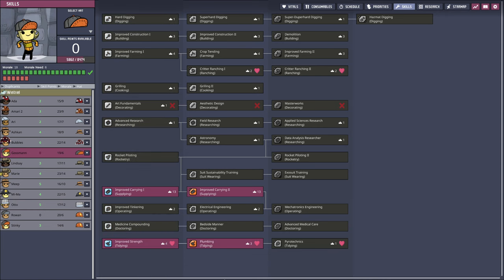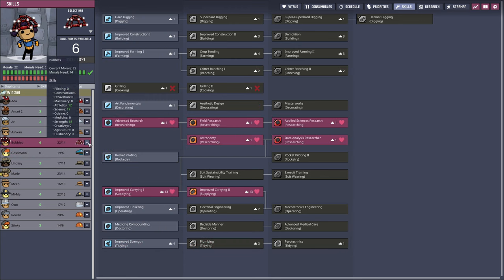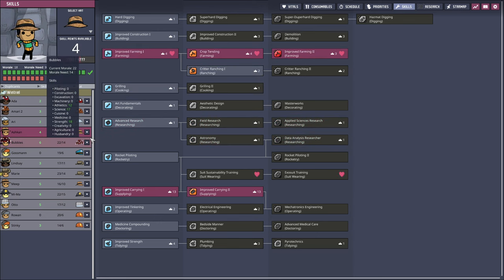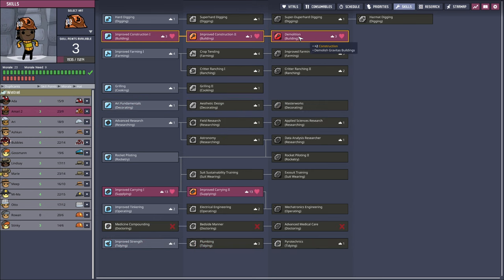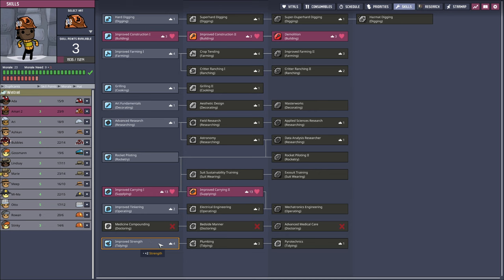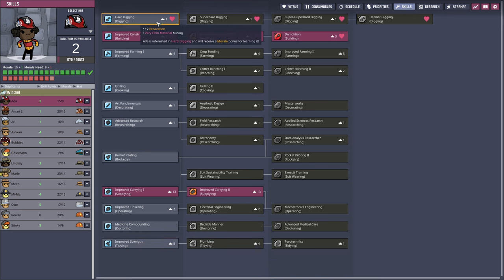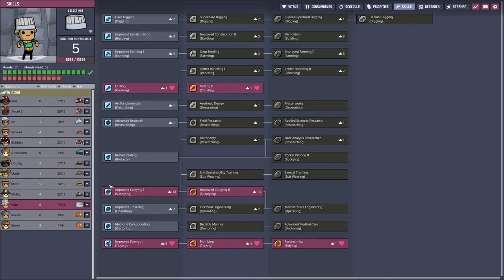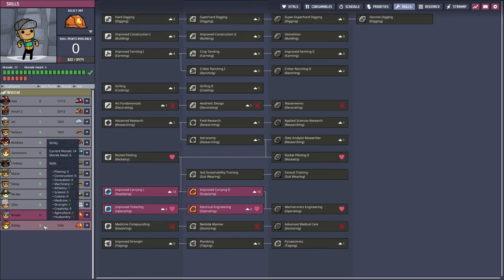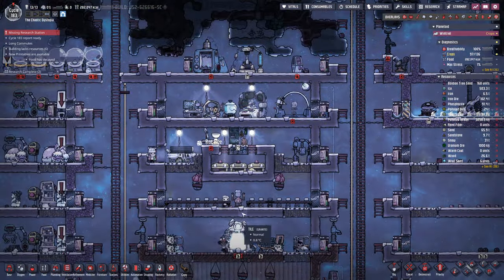Did I not say tidying and plumbing? Yeah, you know what, we're gonna make you the plumber, so you're gonna get a new hat. You're the researcher, you're good to go. Farmer, you're good to go. Ari, you're the art person, so we'll give you one point there. Everyone is gonna go into tidying. Ada, you're gonna go into digging. That's all the skills I really wanna give out right now. I did screw up Stinky, so we're gonna have to skill scrub him — he's not really doing anything but running on a wheel right now.